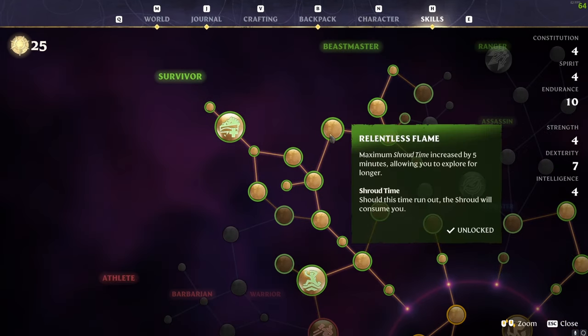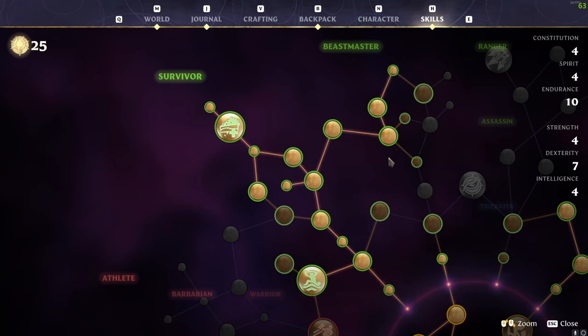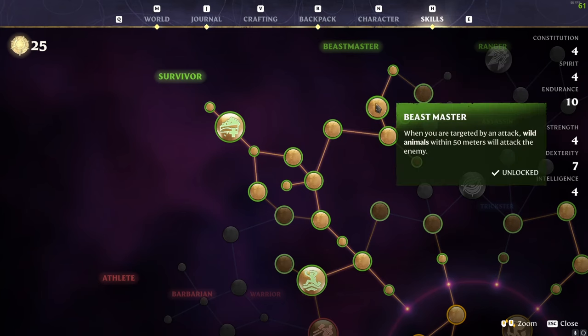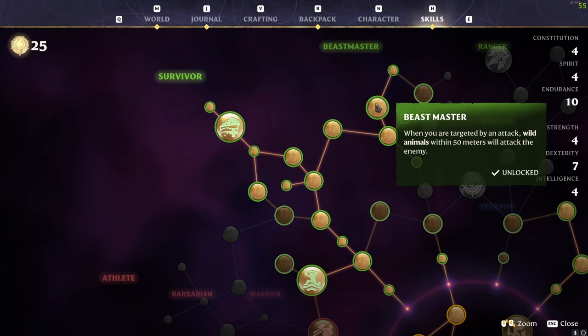We then branched to the right-hand side and went for Relentless Flame — maximum time in the shroud is increased, not necessarily great for movement but handy to have — in order to reach Calm Spirit, where wild animals within 50 metres will be pacified and less likely to attack. That gives you less obstruction on movement. We also went through Beast Master, which means when you're targeted by an attack, wild animals within 50 metres will attack the enemy — particularly useful in high-level zones.